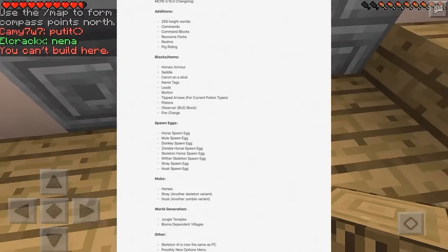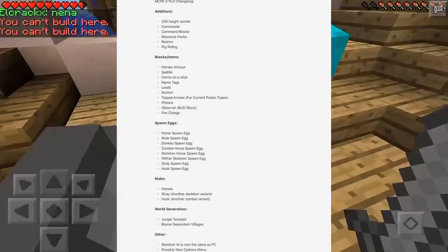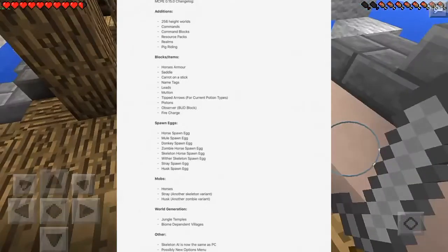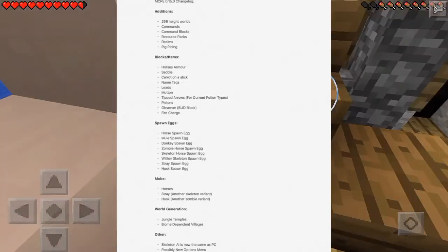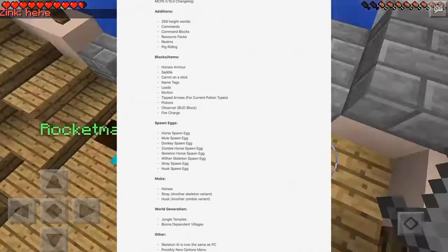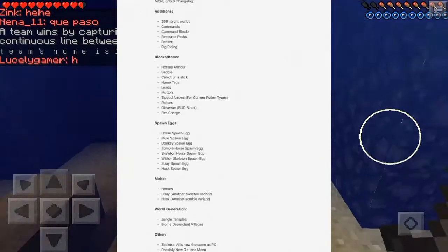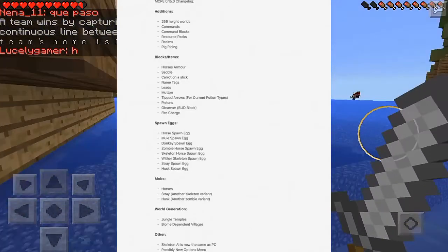Of course the observer — the BUD — and the fire charge. Now let's move on to the new spawn eggs, which means all of the new mobs. There's going to be a horse spawn egg, mule spawn egg, donkey spawn egg, zombie horse spawn egg, skeleton horse spawn egg, wither skeleton spawn egg, stray spawn egg, and a husk spawn egg. Some of these were already in MCPE as mobs but just didn't have spawn eggs, so now we're getting them.